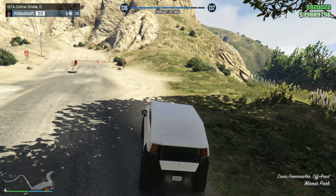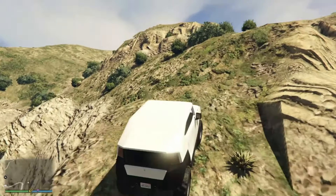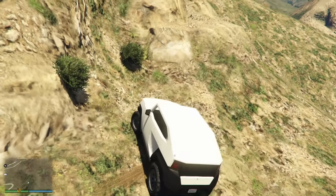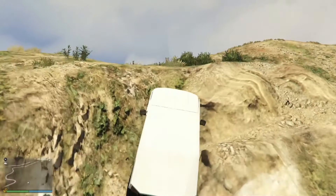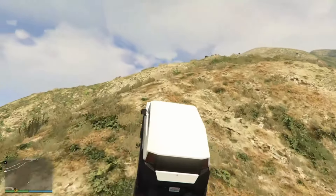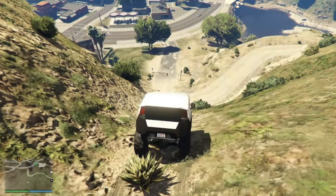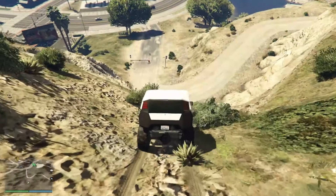Here we are giving the Canis Freecrawler its first shot. It's got power but it doesn't have a ton of torque — not sure how well it's gonna do getting up these hills. It's doing okay, not terrible. Almost had a problem there — gonna lose a point for that. I was going to give it a six stock for the uphill climb, but I think it's down to a five now.